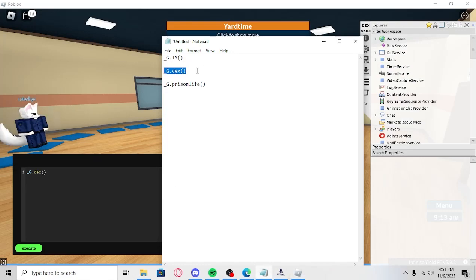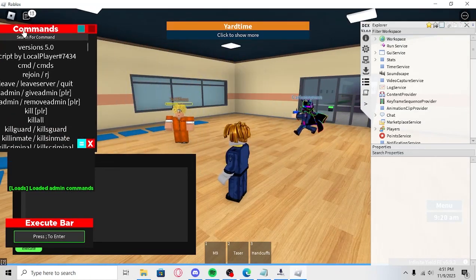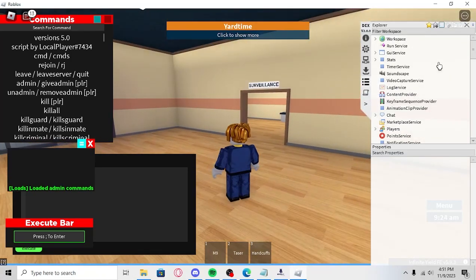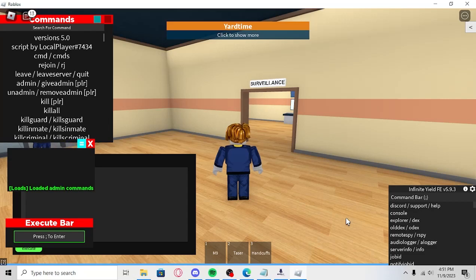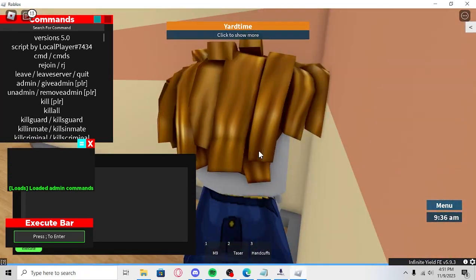And then we have a custom Prison Life script. So we've got all these — we now have admin commands for Prison Life. We got some things here. We can look at infinite yield. Let's do walk speed — it's just 'speed.' We'll do like 50. And then as you can see, we're walking faster.